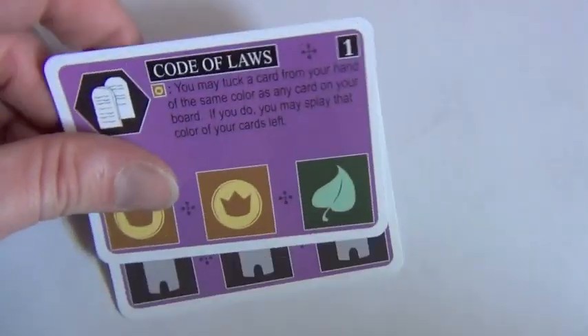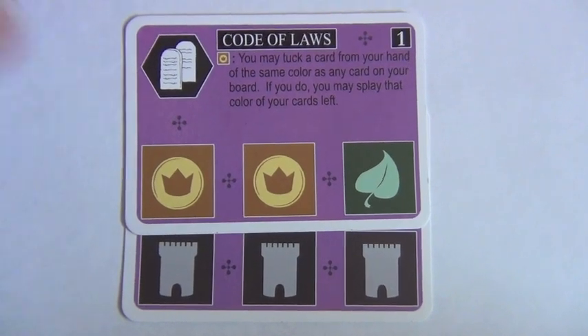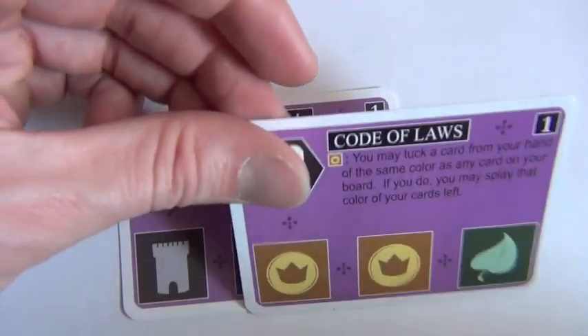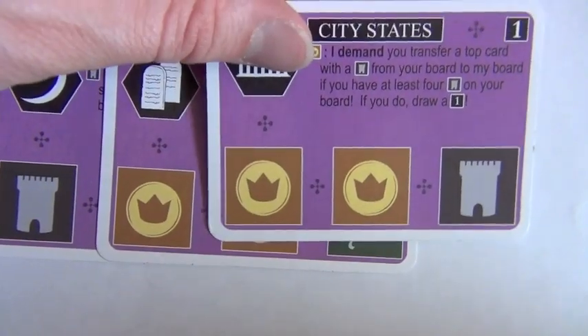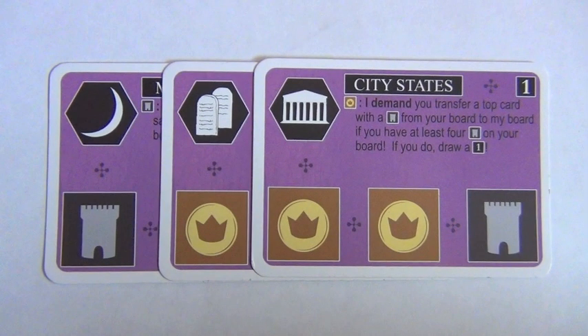The last thing we'll cover is splaying, an important mechanic within the game. When you splay up, you move the top cards up. You splay left, you move them left; right, you move them right. If you want to add another card to a splayed pile, you continue it out, splaying in whichever direction it was going.